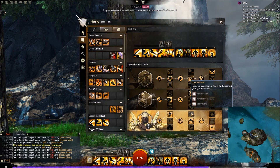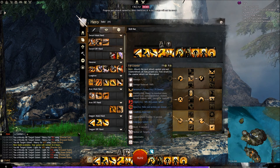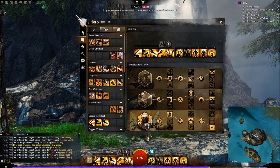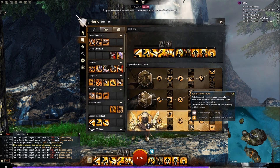In the second talent tree, we have Loss Aversion: removing boons from a foe deals damage and gives you adrenaline. You have Slow Counter: Full Counter applies cripple and slow. And then Sun and Moon Style: gain bonuses for each dagger you equip. Main-hand interrupts grant quickness — quickness lasts three seconds. Offhand heals a percent of your outgoing critical damage, at a 7% critical damage to healing ratio. Critical damage will be somewhat important when dealing with the daggers, so this will be helpful overall.